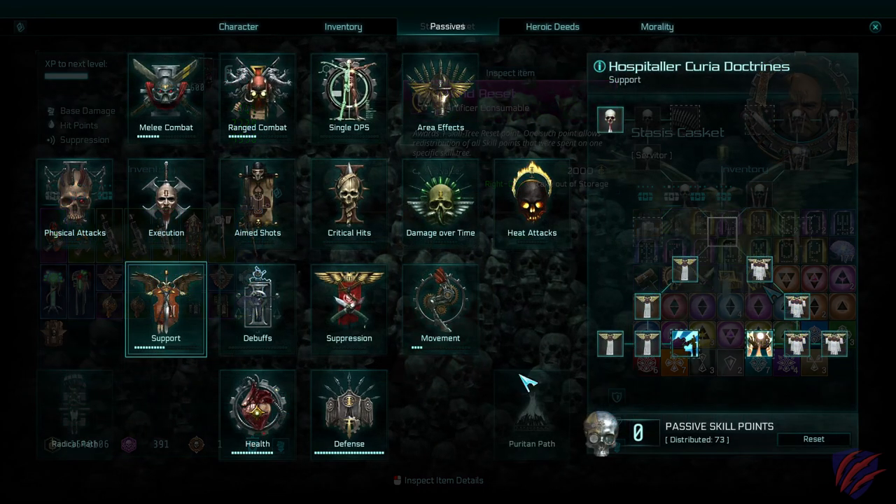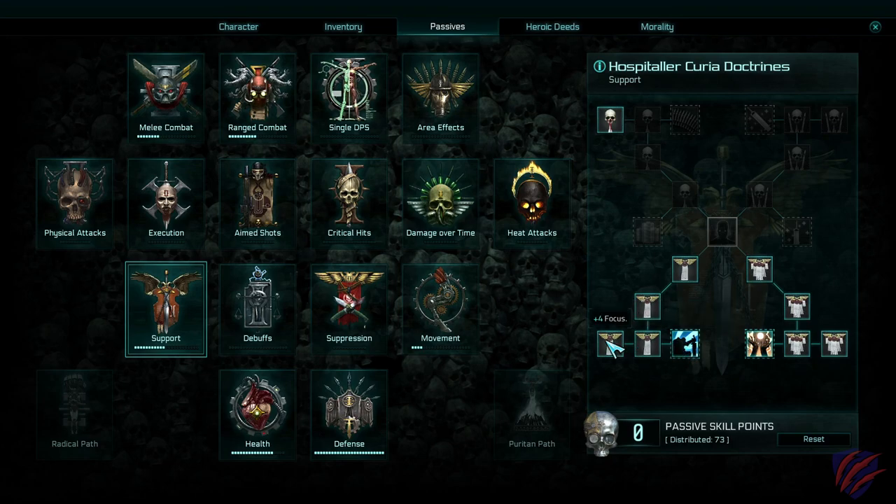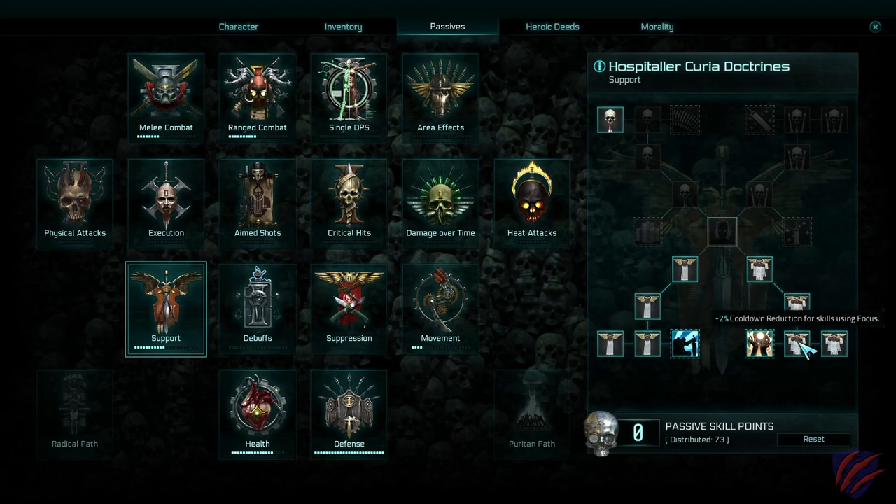Another thing to look out for is the mind reset consumable from the vendor, which allows you to remap your passive points anytime you want. This will give you a lot of flexibility in the long term if you decide to change things up.